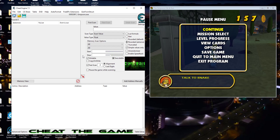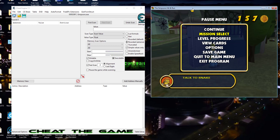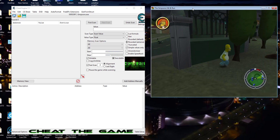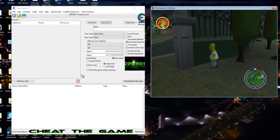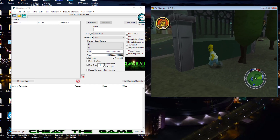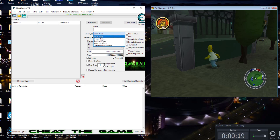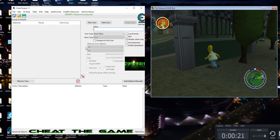So let's go ahead and start. Let me come over to the game and unpause it. Walk around, run into the wall, and pause it while he's still running into the wall. That's what we want to do — come over here, put it on unknown initial value, do a first scan. The game is still paused; we're going to unpause it.